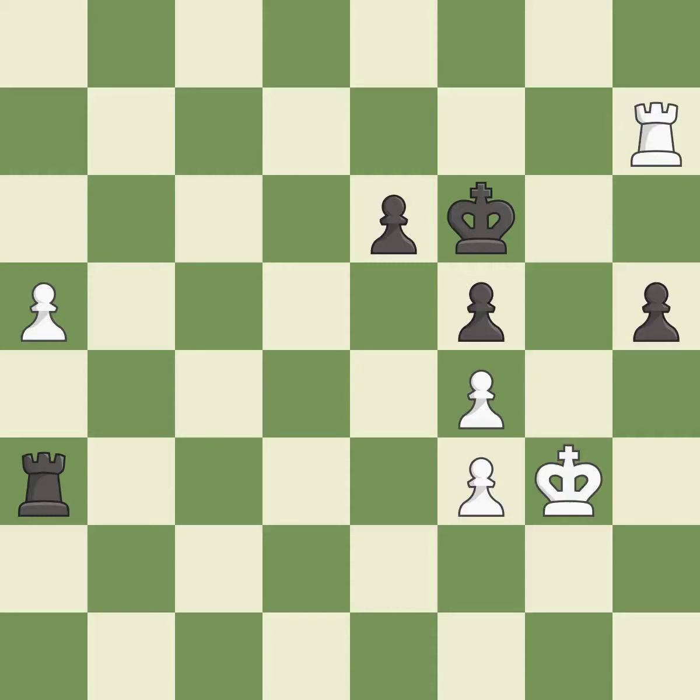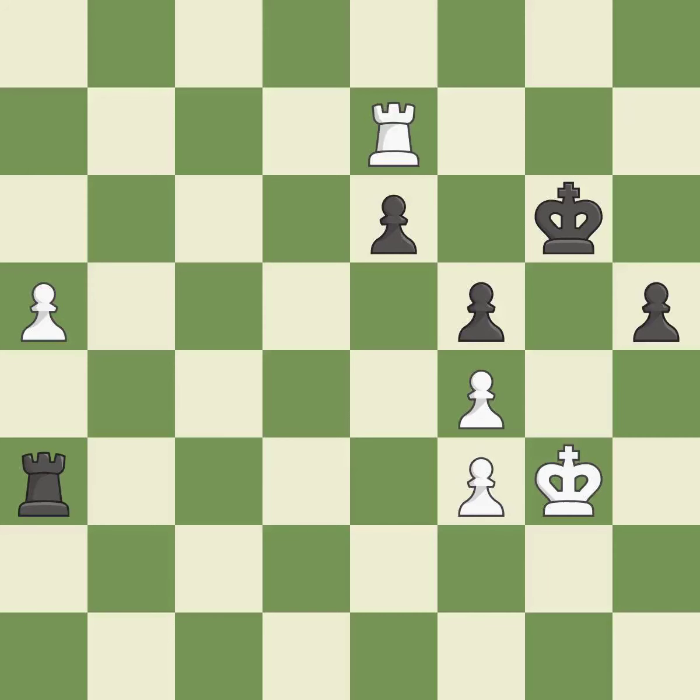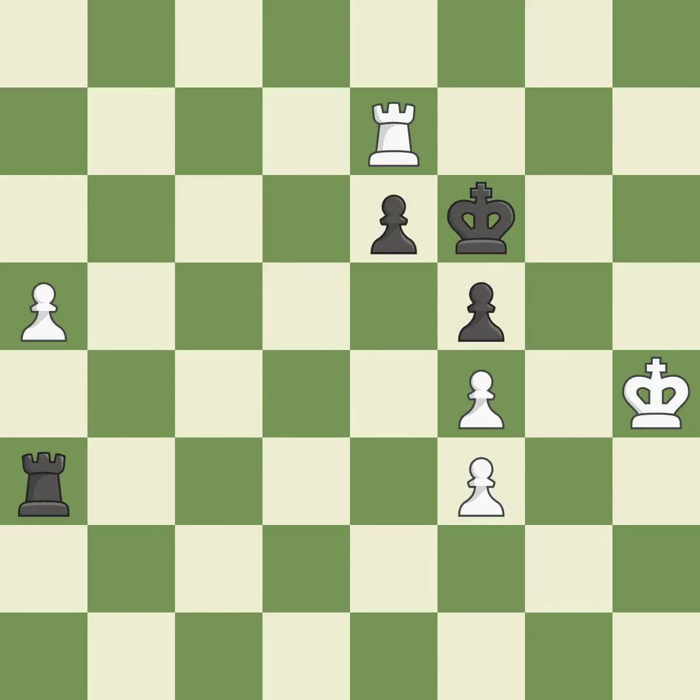This puts the rook behind an opposing passed pawn, which helps counter the pawn's push to promotion — it is best. This defends a pawn that was under attack and had no defenders — it is best. This moves the rook to safety — it is best. This pushes a passed pawn — it is best. This removes a pawn that put the king in check — it is best. This defends the attacked pawn — it is best. This moves the rook to safety — it is excellent.